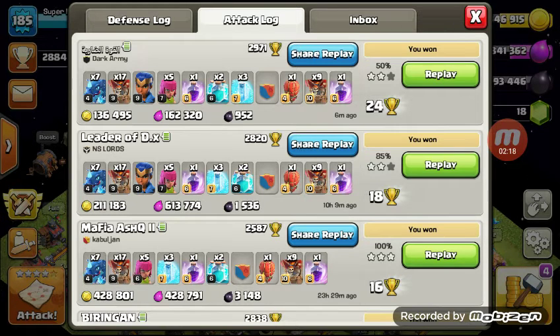Number two: donation numbers. You want to see decent donation numbers or decent request numbers across the board. This tells you whether guys are donating and receiving, giving you an expectation of how long you'll be waiting for troops and how active each individual is. In my clan we don't worry about donation ratios because we have some incredibly strong donators, and we really like to see high request numbers — that means someone was on a lot, and it helps indicate chat activity too.